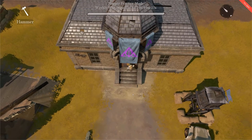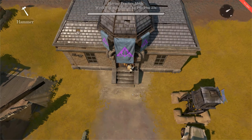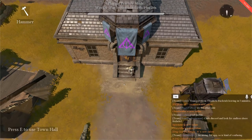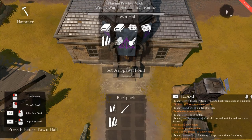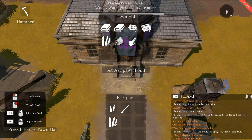Every few weeks there is a week-long war fought on the server 24/7. The goal is for a faction to control the most towns by the end of the week. To capture a town you must first destroy the enemy's town hall, rebuild your own, and then protect it at all costs.